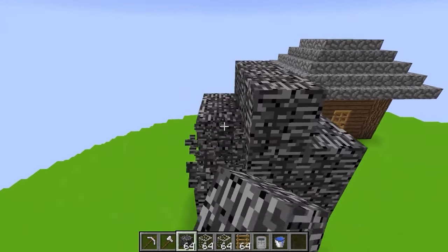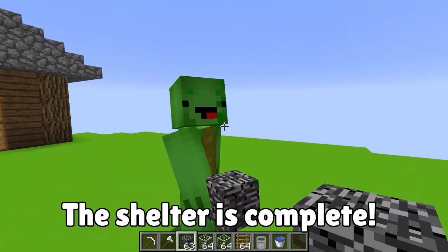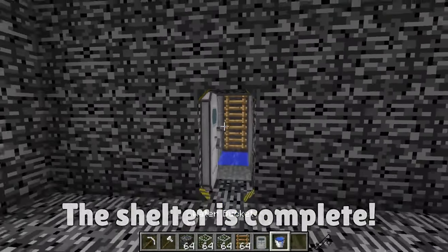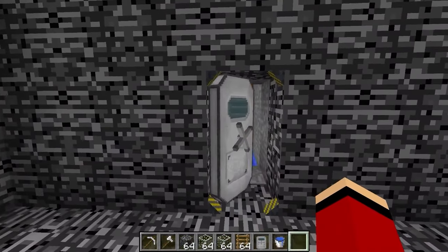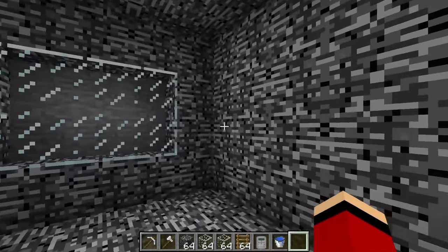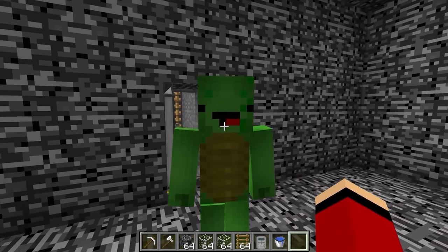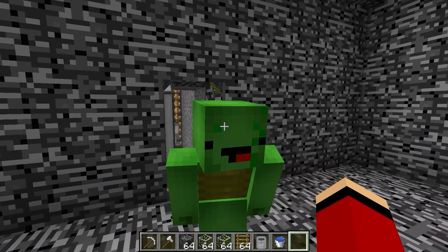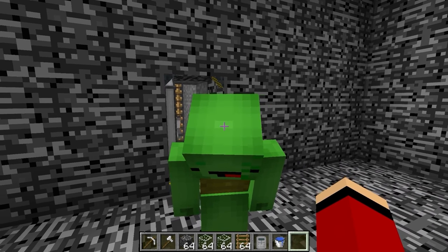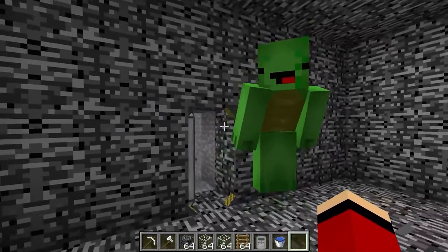Done! Our shelter is finished! When the black hole forms, we can dive down into the entrance, and once we're inside, we just close the door behind us. Perfect! But before we can say we're prepared for the black hole — when it shows up, all of our stuff in the village will get sucked in! Which means we need to move all our valuables into the shelter! Let's hurry!